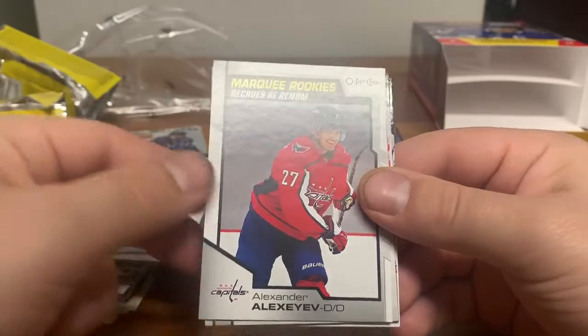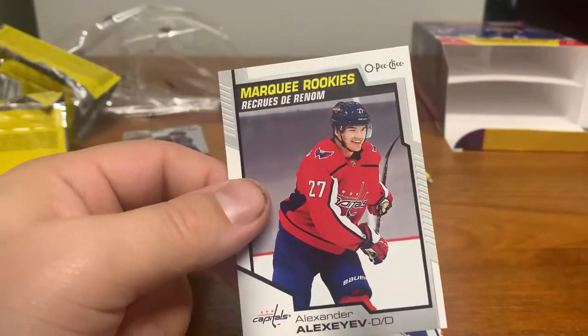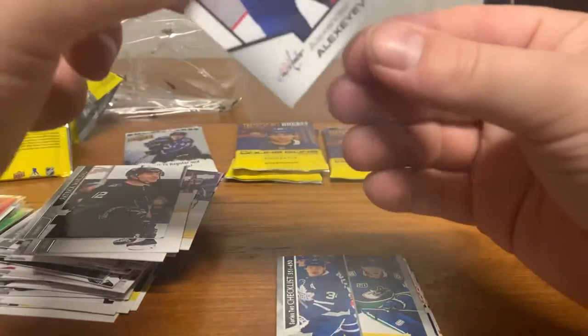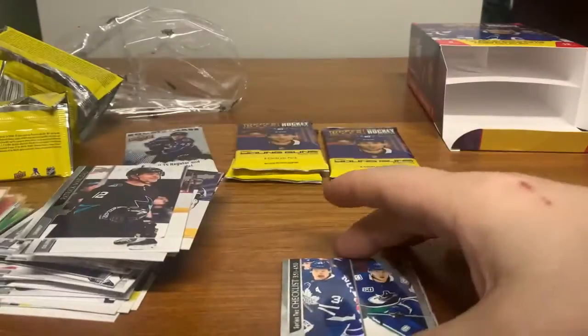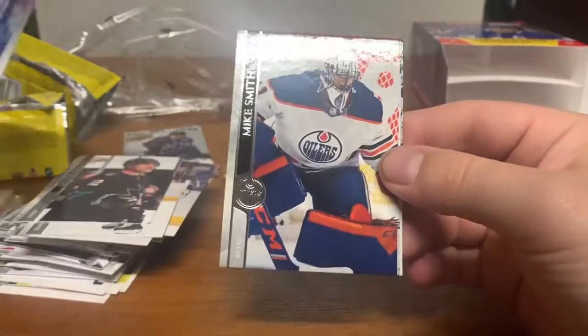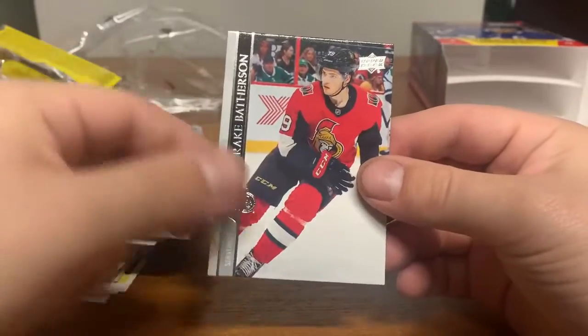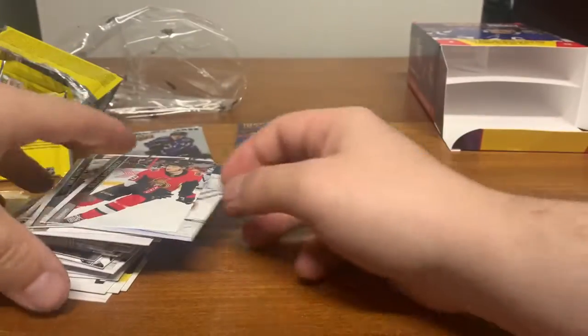We got Patrick Marleau and a marquee rookie of Alexander Alexiev again for the Washington Capitals — second rookie of him in this box. Behind him we got a checklist of Pettersson and Matthews. Also Mike Smith, Robert Anderson, and Drake Batherson.